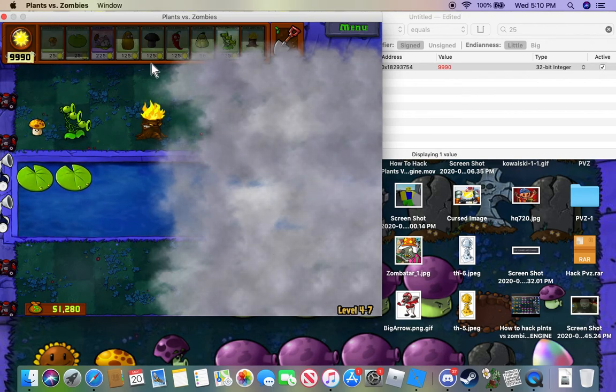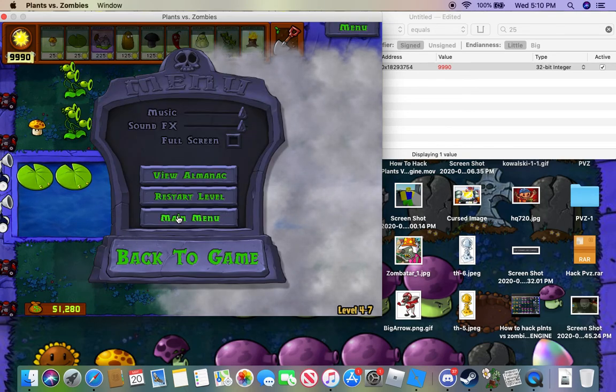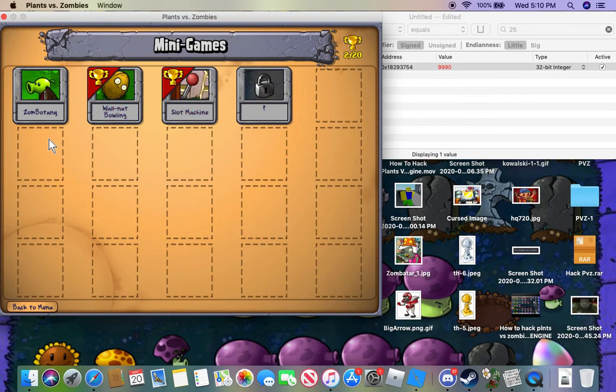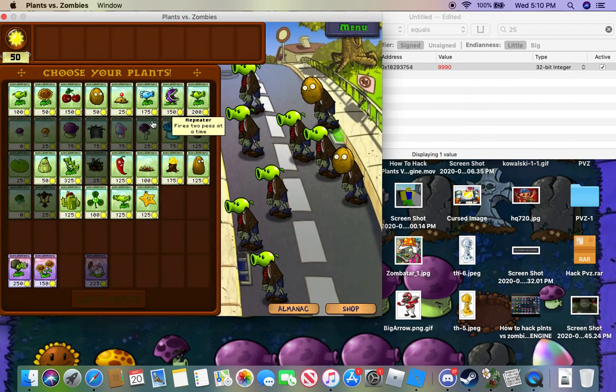So that is how you hack Plants vs. Zombies. I'm also gonna be showing you how to hack - get infinite coins. Basically, you're gonna want to complete the game. You're gonna want to exit - I'm gonna show you right here.